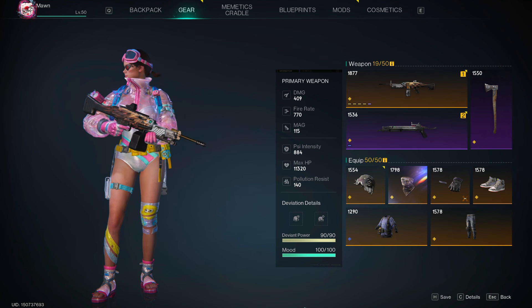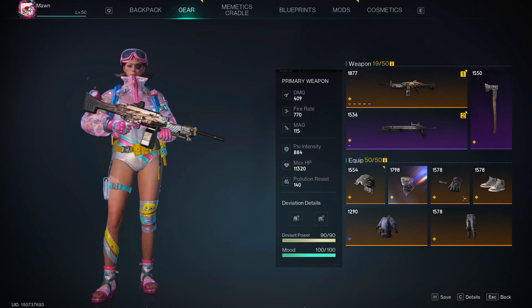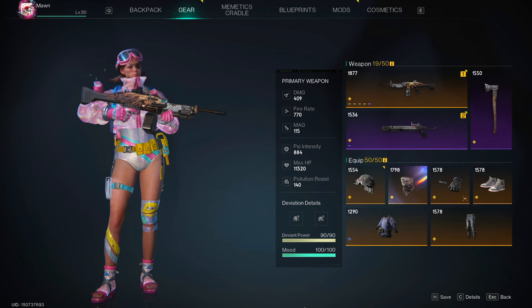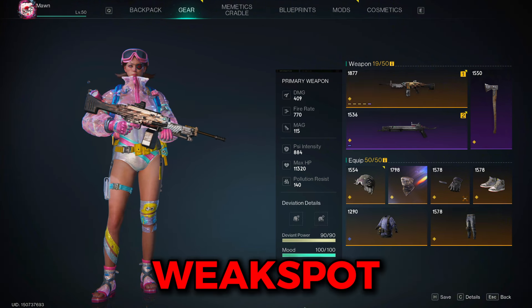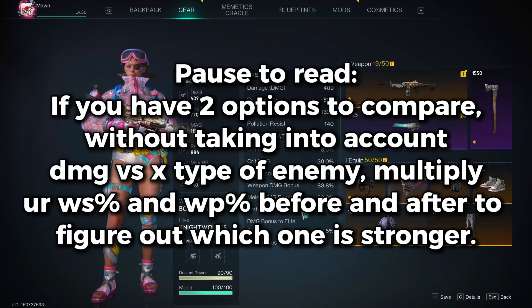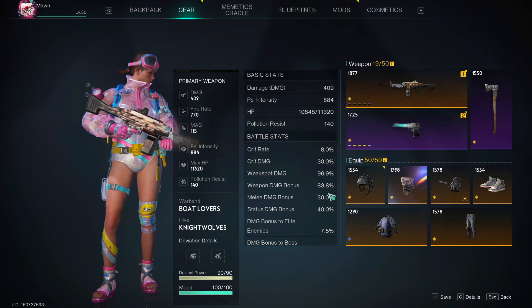For the mods, keep in mind they will exclusively separate the crit build and weak spot build. Feel free to use a weak spot mod for your crit build, since sometimes you won't exclusively hit or miss weak spots — going half crit, half weak spot can be more beneficial. For the crit build, you'd go with crit and weapon bonus; for the weak spot build, weak spot and weapon bonus. For both builds, you'd want to equalize both percentages to deal the most amount of damage.